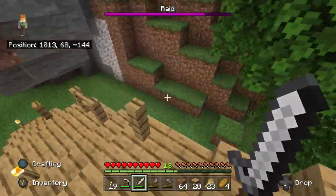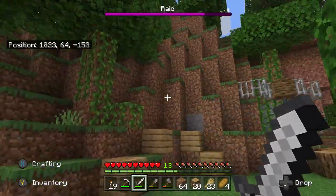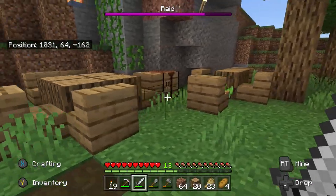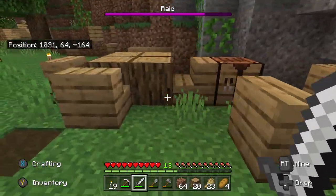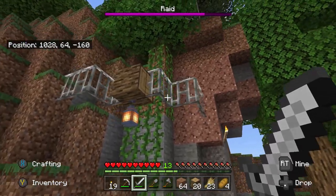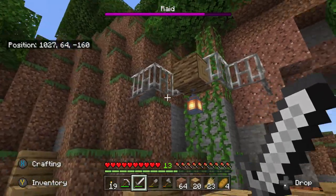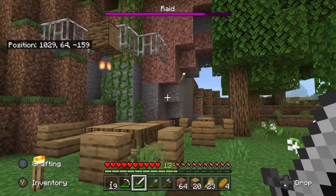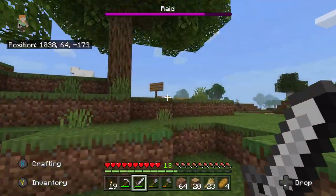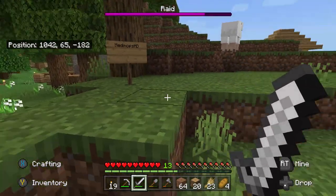Looks like he may have built some over here. Let's go check that out. Whoa — okay, so it's like tables and chairs. That is really unique. I haven't seen that before. That's cool. I like that. That'd be nice to just kind of spread around randomly. Mini Mobs HD — there you go.